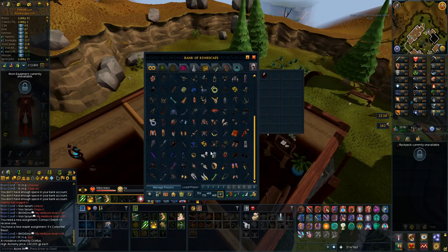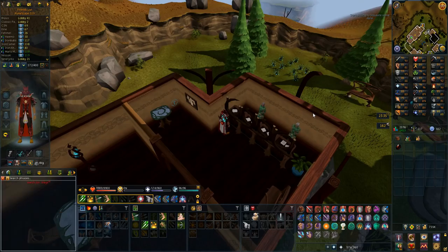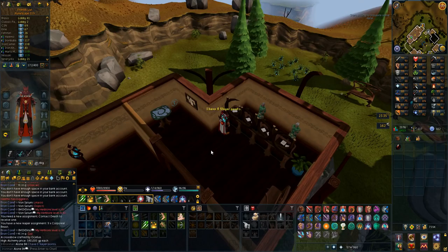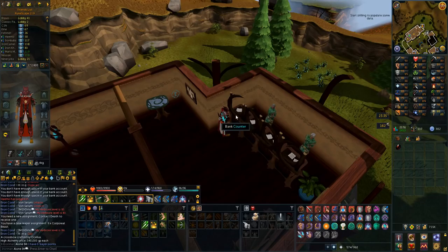So I'm going to do slayer and reaper tasks. When I can do reaper tasks I'll do those, and slayer in the meantime. I'm going to alch what I get from the tasks and hopefully gain some strength and attack levels because those levels are horrendous on my account. Also I have zero slayer points - look at this. I will need them in the future. So it's a win-win in every way - I get money and maybe some clues.